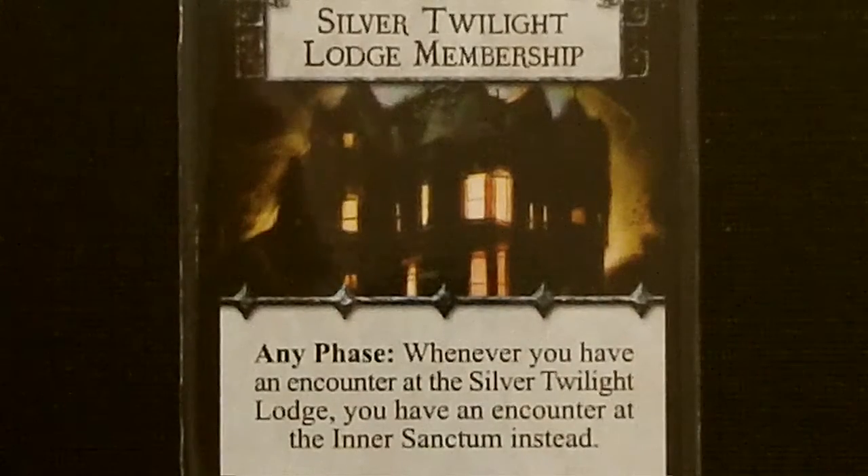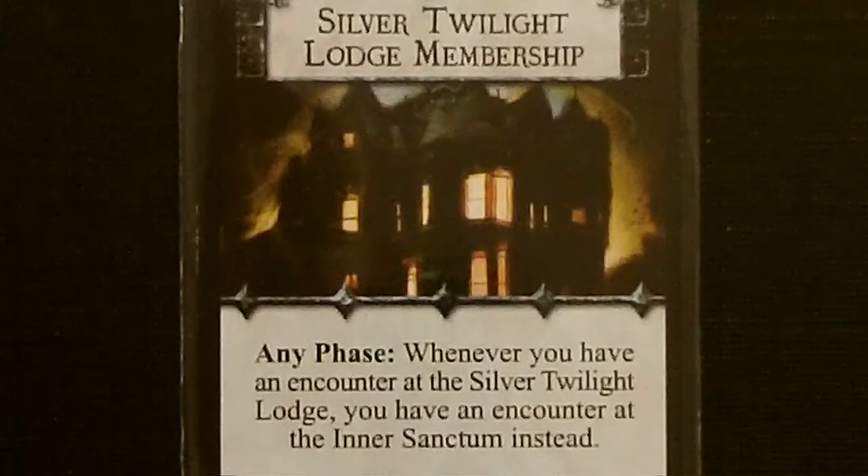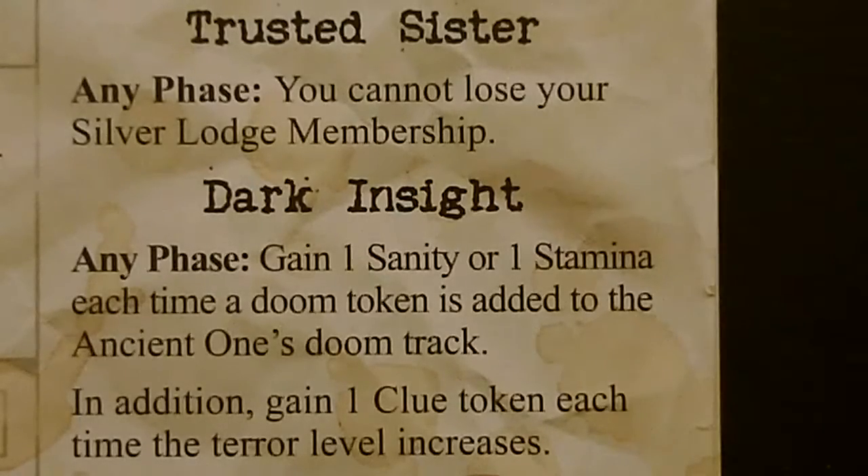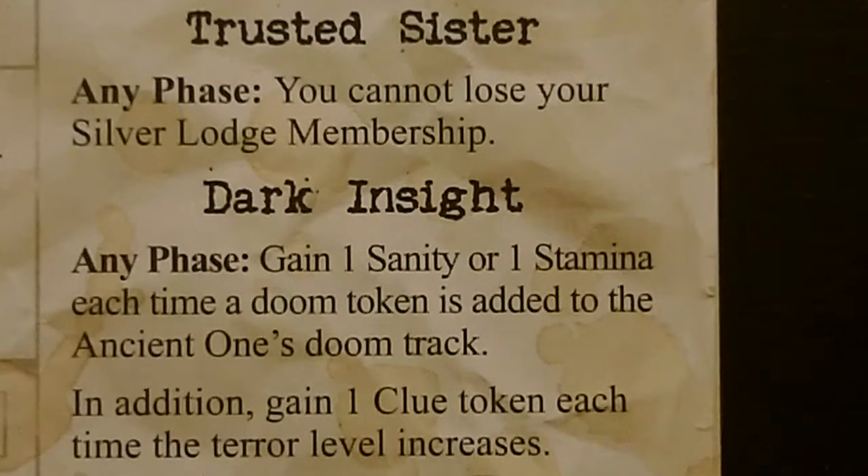She starts the game with the Silver Twilight Membership. During any phase, whenever you have an encounter at the Silver Twilight Lodge, you have an encounter at the Inner Sanctum instead. She has the Trusted Sister ability — during any phase, you cannot lose your Silver Lodge membership. She also has the Dark Inside ability: you gain one sanity or one stamina each time a Doom Token is added to the Ancient One's Doom Track, and gain one Clue Token each time the terror level increases.